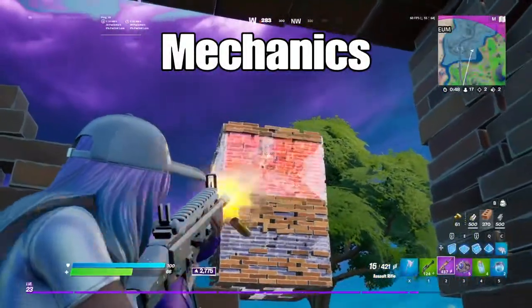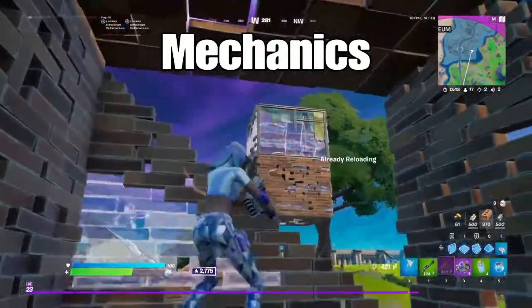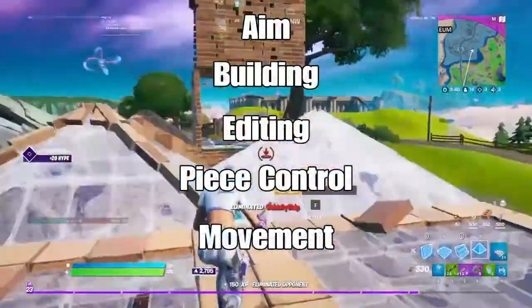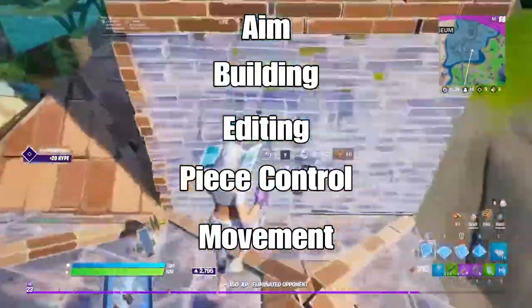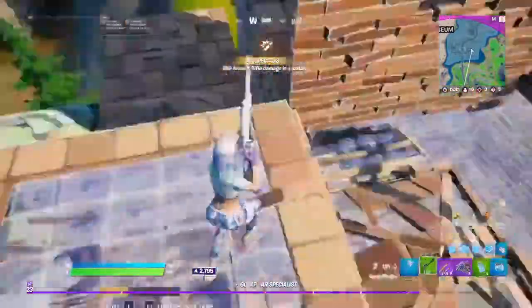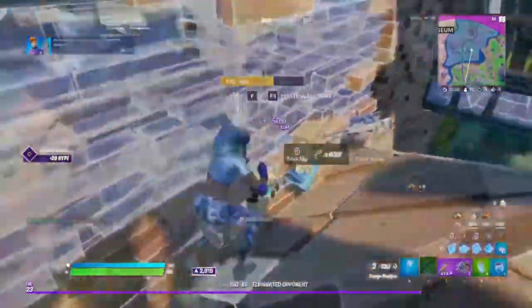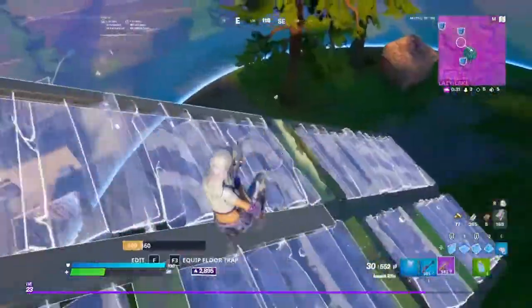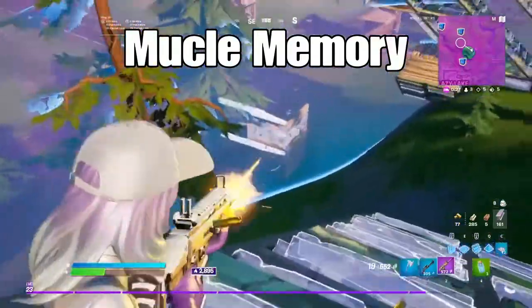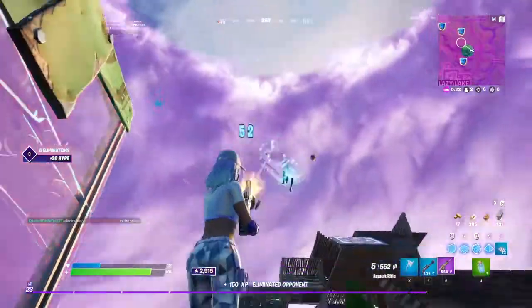So let's go over what makes someone good at Fortnite. The first thing is mechanics. Mechanics are everything that can be improved with muscle memory. This includes aim, building, editing, piece control, and finally movement. All five of these things can be improved simply by practicing them a lot. The more practice you get, the better you will get at them. This is because you will be building muscle memory, allowing you to over time practice them less. But let's cover how you should be practicing them so that you can get the best results.